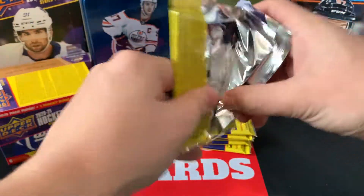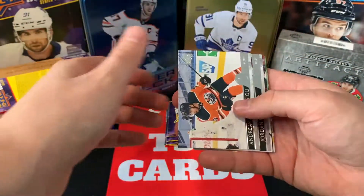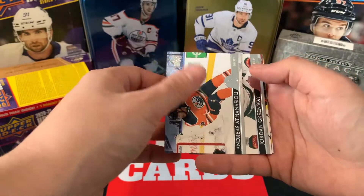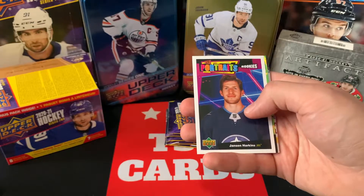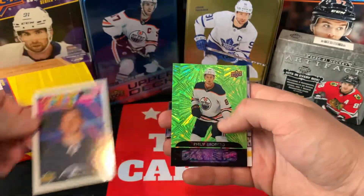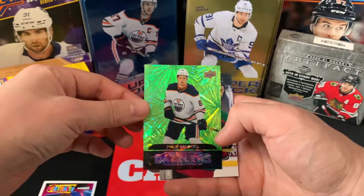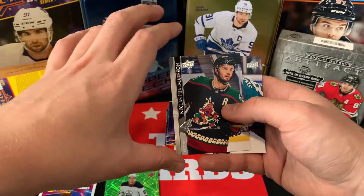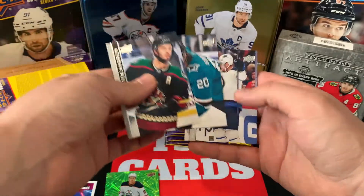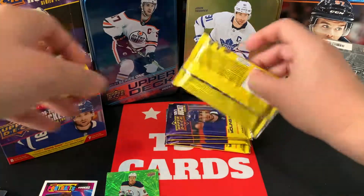Didn't get any of those in my first ten. Let's see what we got here next. We've got Andreas Athanasiou, Jordan Greenway, Andre Pellick, Jansen Harkins, UD Rookie Portraits, and a Philip Broberg Green Dazzler — real nice there. Green Dazzler, Philip Broberg. We've got a Nicholas Jalmerson, Marcus Sorensen, and Andrew Popp. Alright, next pack. We got a nice double-hit pack there with the Dazzler.